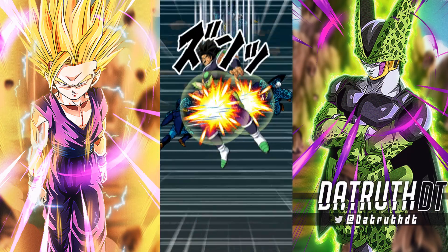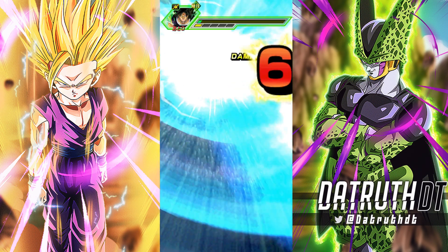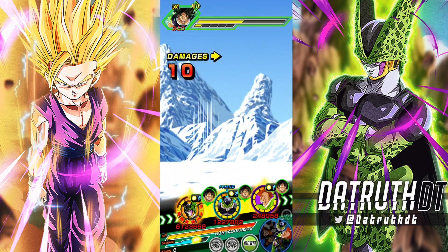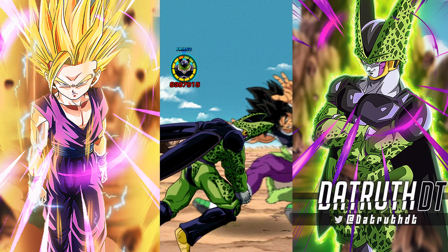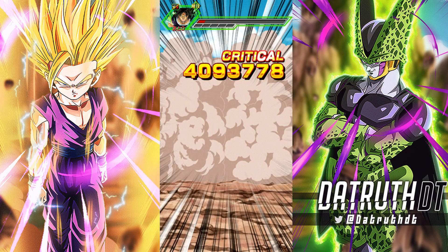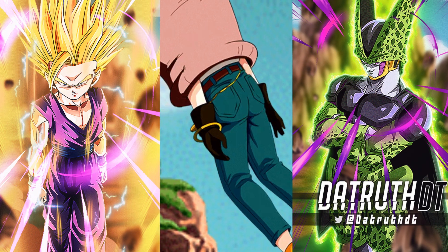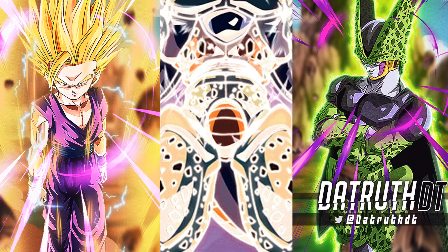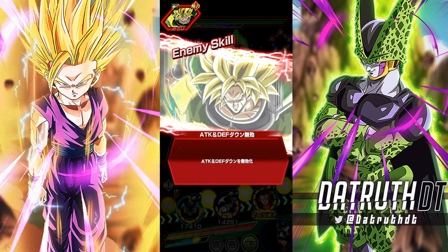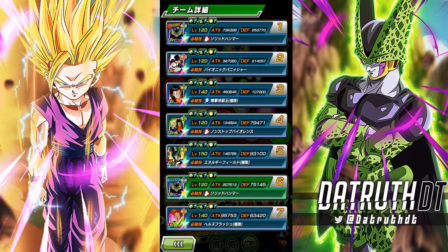Now we're linked up next to AGL Perfect Cell — I think it's six out of seven links. This would do 200k at the most, probably less. Physical Cell is really good defensively next to AGL Cell with all this. The friend AGL Cell we have is full level 10 links except for Big Bad Bosses. This might end up being a soft no-item run, actually.